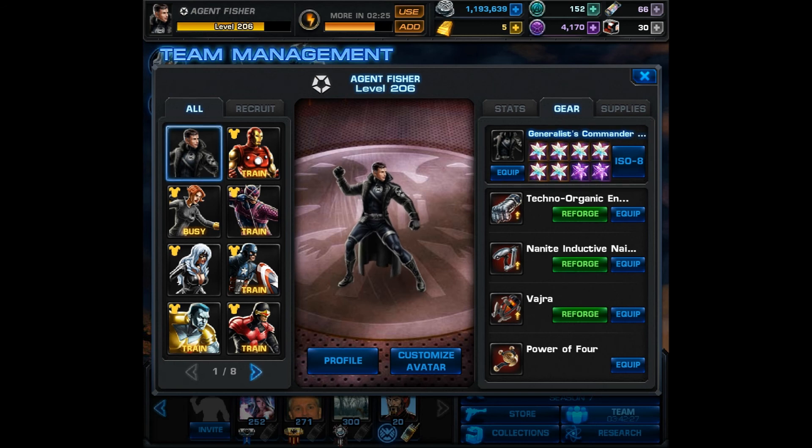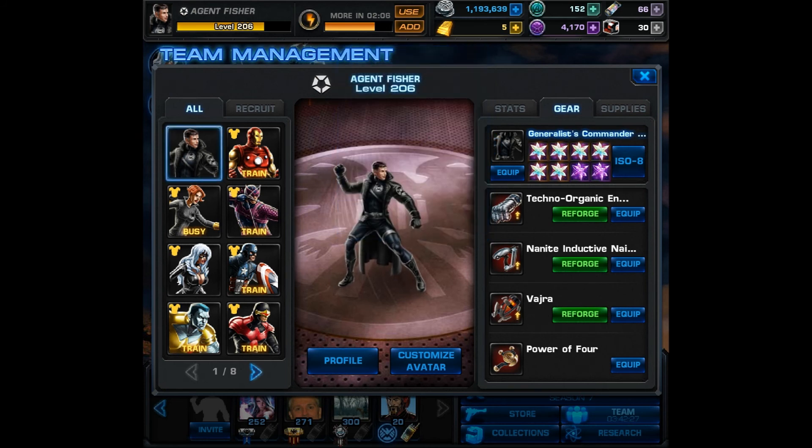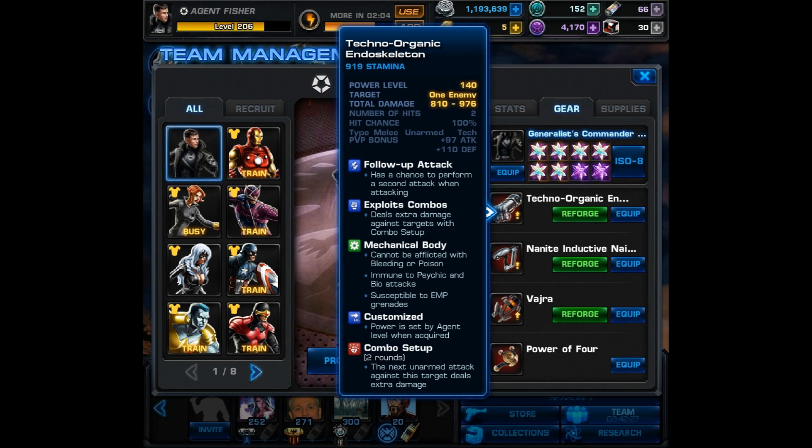There will be a big discrepancy, and if you don't know why I have so many command points, you'll want to check out my video about Chapter 12, Mission 2. I will put a link on the screen and also in the description. You'll definitely want to check that one out if you want to learn the best way to farm command points currently. But for now let's focus on my agent's armor and weapons.